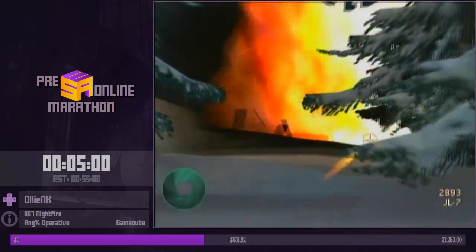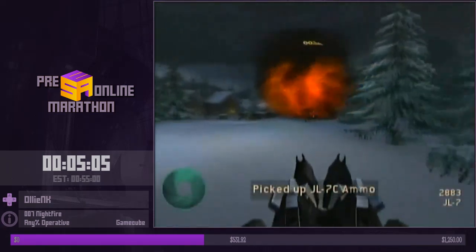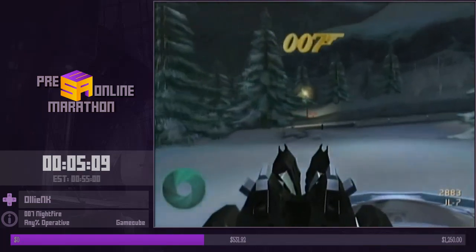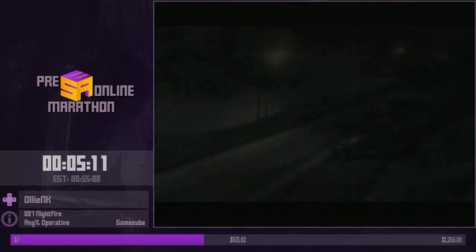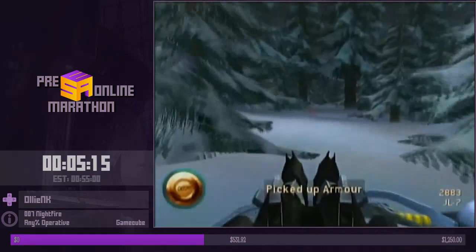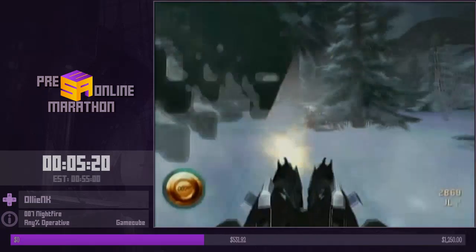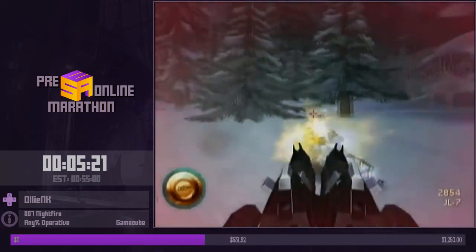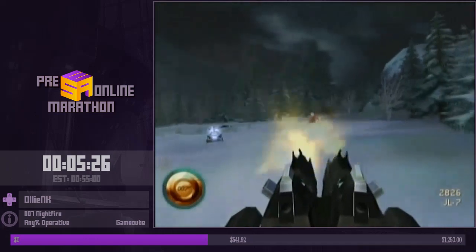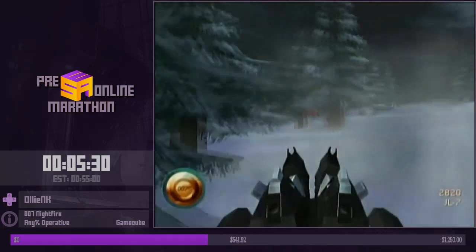Even though this is an auto-scroller, there are a couple of time saves. For example, I shoot these explosive barrels early. There are certain triggers in this level where the snowmobile slows down to let you shoot people, and if you kill them faster it speeds up and carries on. The quicker you kill people in certain sections, the faster it goes. If you mess up this level you maybe lose like two or three seconds max.